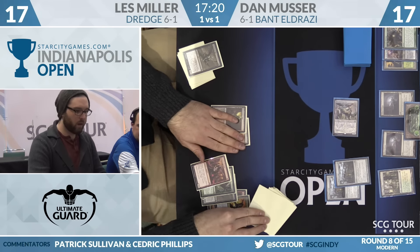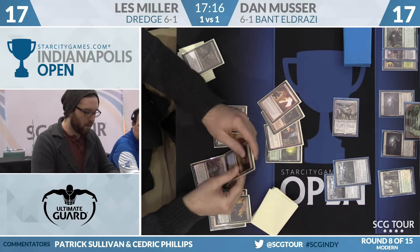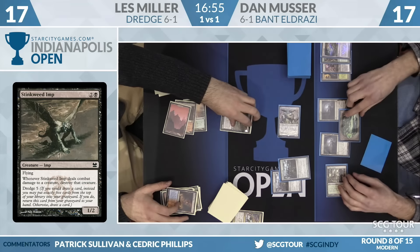Going to Dredge a Stinkweed — we're blocking. I like this plan. This might be where we're at. I just don't know what this holding pattern really accomplishes. I guess in the long term it might get you more draw steps if Musler's not willing to trade the Thought Knot Seer. So that's fine. It's time to get dirty.